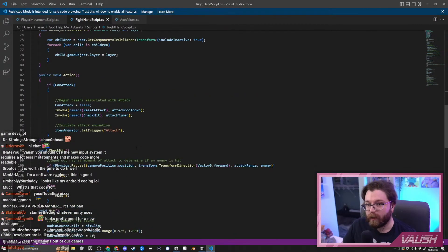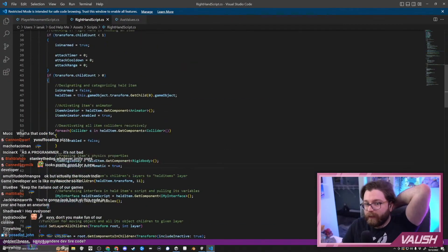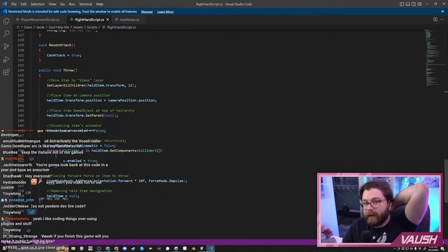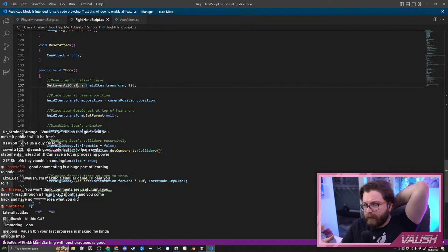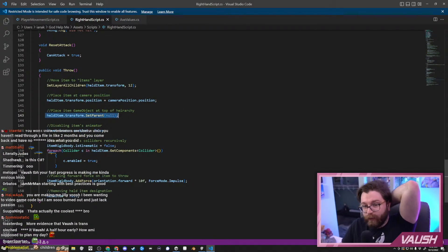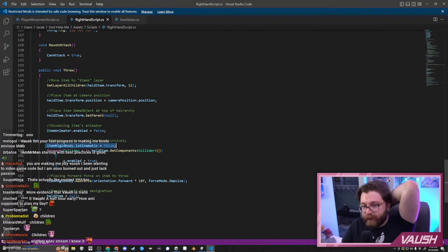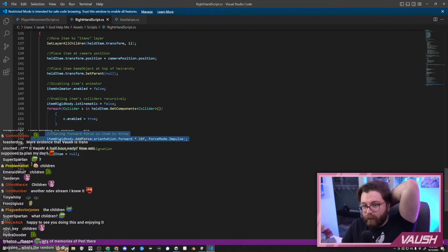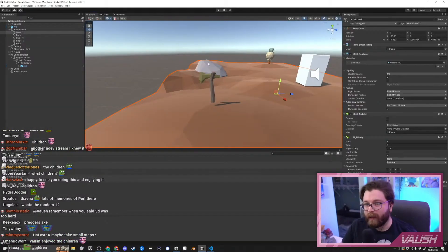Wait, there was one other thing that I wanted to show. I'm really proud of this — the actual process for picking up and then dropping a weapon, or throwing it. When I throw it, it does a bunch of stuff and I got it all to work. So first, it changes the layer of the object and all the children of the item to the same layer. Then it sets position and moves it to the top of the hierarchy so it's not attached to the right hand. Then it disables the item's animator, reactivates the item's physics engine, reactivates all the item's colliders recursively, throws it forward, and nulls the held item variable. And it all worked. I can't believe it all worked, but it all worked.